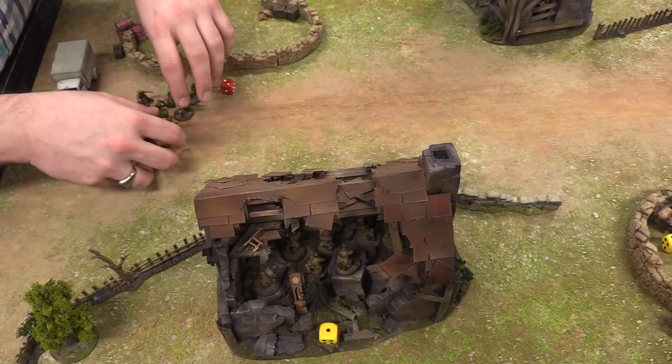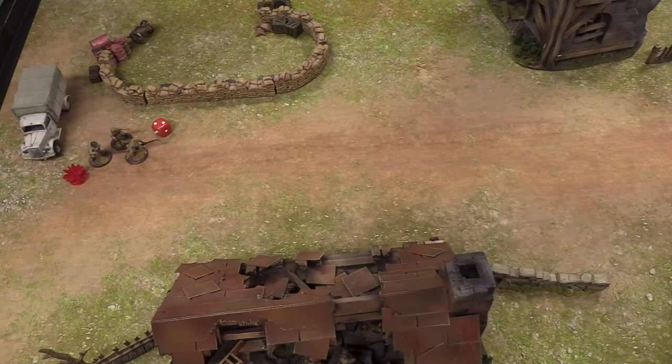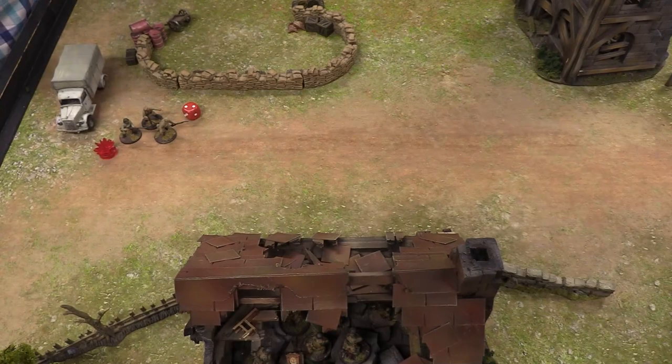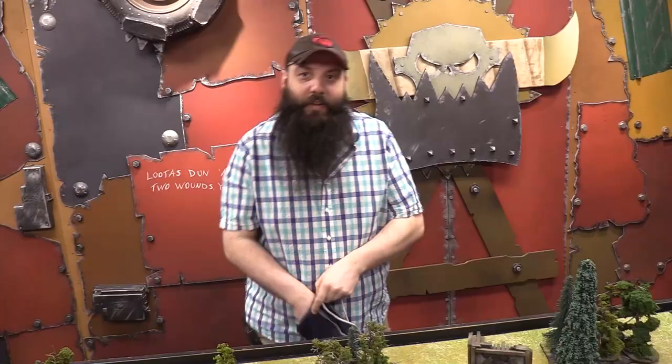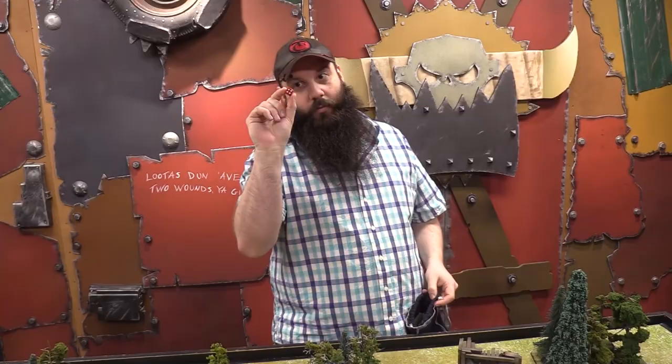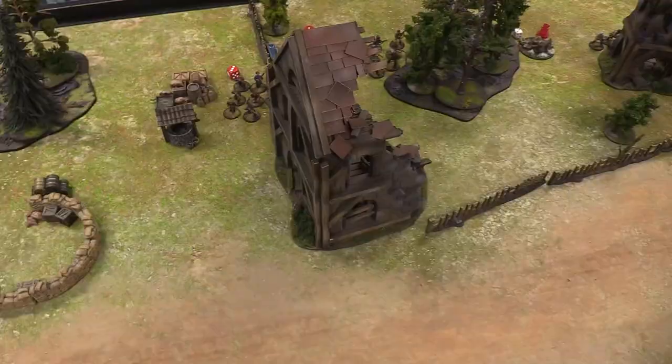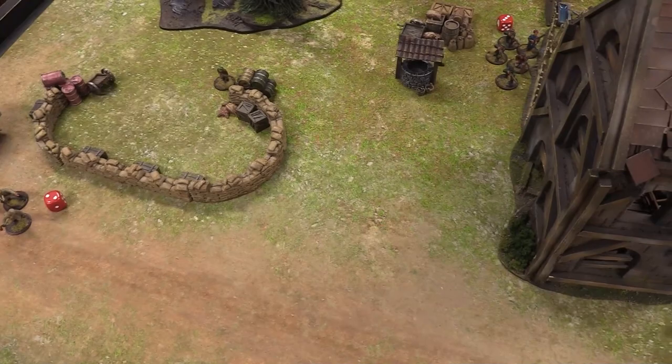The inexperienced squad takes its pin marker and morale test. They're inexperienced — morale of 8, minus one for the pin marker — roll 7 or less to stay. They roll a 6 and stick around. Then a Luca partisan squad jogs to better cover.